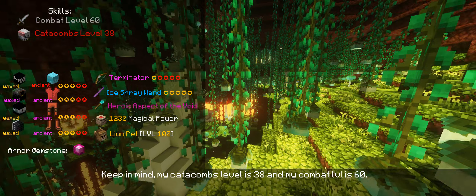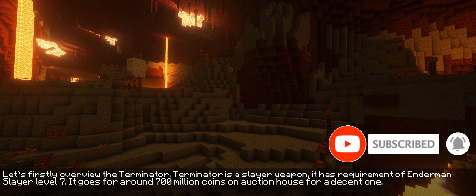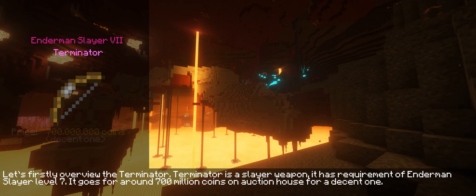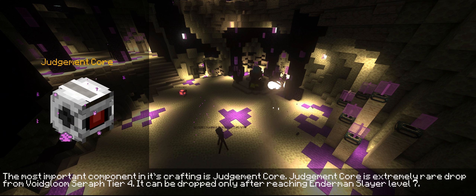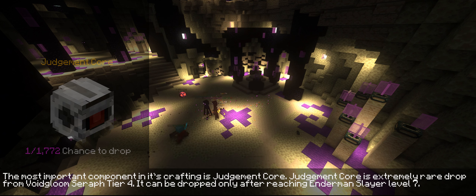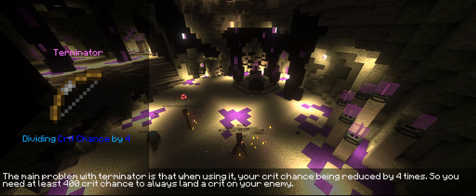Keep in mind: my catacombs level is 38 and my combat level is 60. Terminator has the requirement of Enderman's level 7, and goes for around 700 million in the auction house. The most important crafting component is Zombie's Claw, which is an extremely rare drop that can only be dropped after reaching Enderman's level 7. The main problem with Terminator is that it reduces your crit chance by 4 times, so you need at least 400 crit chance to always crit on your enemy.